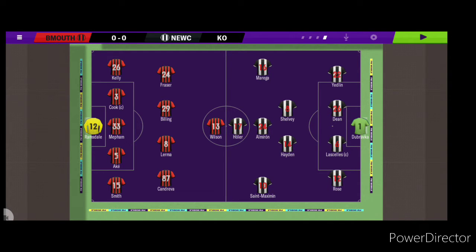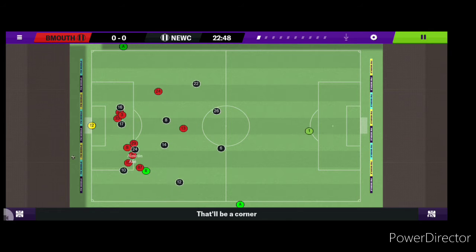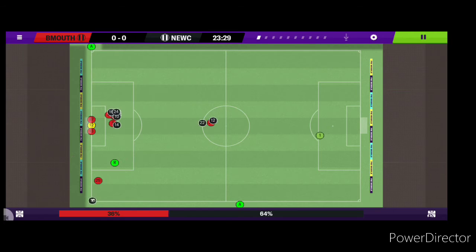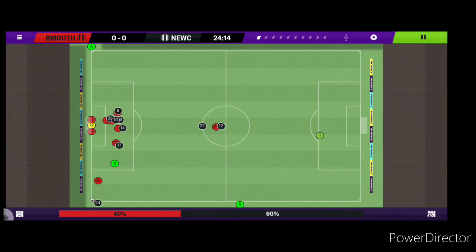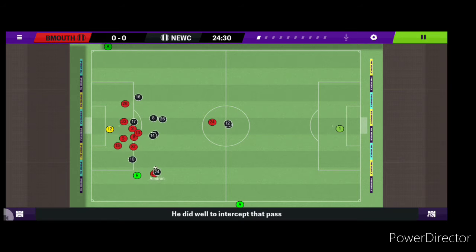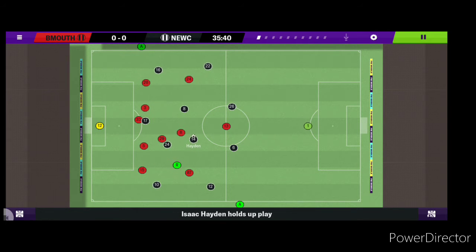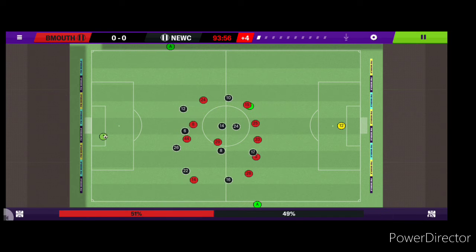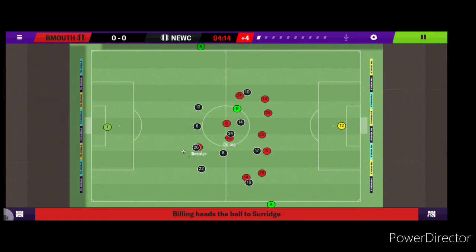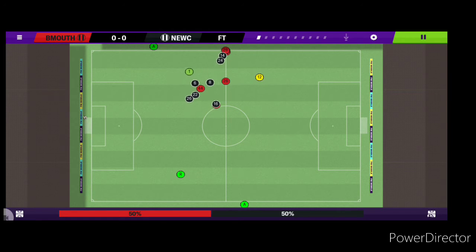Away to Bournemouth now — Shelvey back in the team after serving his ban. Hayden comes in for Bentley who's carrying a slight injury. Hola plays it out to Saint-Maximin, Almoran — corner. Hola takes it this time but plays it off the first defender. Almoran says give me that — clears away though, nothing comes of it. Shelvey plays it to Hola — quite a tame shot, Ramsdale claims nicely. Final moment of the game, it's been quite a poor game. Neither team doing anything — final whistle. A dull draw, nil nil — one point gained.